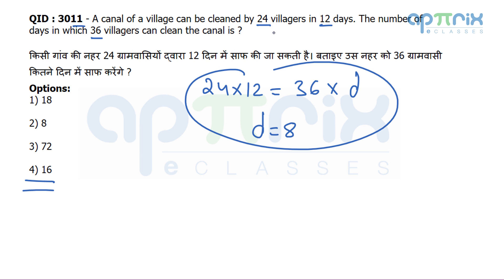Was it really required to solve it that way? No. One thing is certain: if you increase the number of villagers, the number of days required will be lesser — less than 12 days. The answer has to be 8 because none of the other options is less than 12. Same work, more people, less days — pure common sense. 8 is correct.